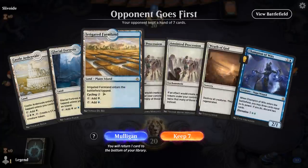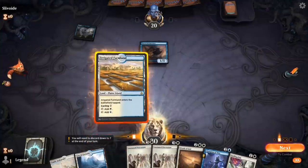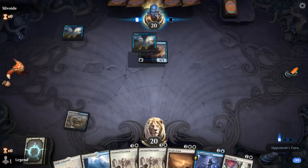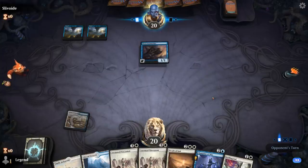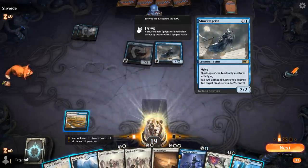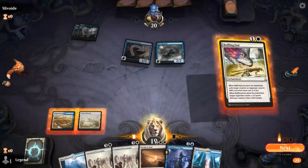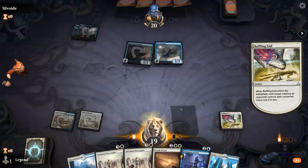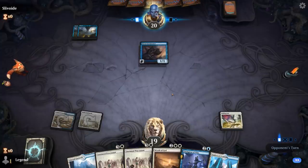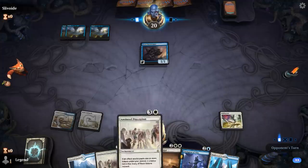Game three, we're on the draw with a decent looking hand — double Procession, just need some token makers. Facing Siren Stormtamer — a blue tempo deck with a million counterspells is going to be difficult with our expensive four-mana cards. It's going to be a Shacklegeist instead, so maybe just a blue Spirit or tempo deck. Let's Baffling End the Shacklegeist. Next turn we can play Champion of Wits, hopefully discarding some Embalm creatures.